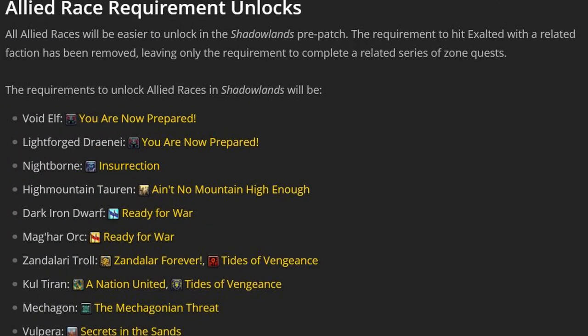There are also going to be changes with the pre-patch when it comes to allied races. All allied races will be easier to unlock in the Shadowlands pre-patch. The requirement to hit Exalted with a related faction has been removed, meaning you only need to complete a related series of zone quests.